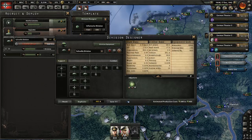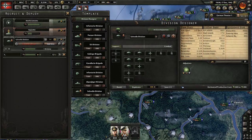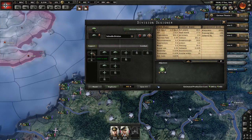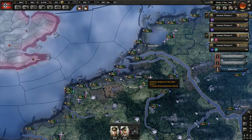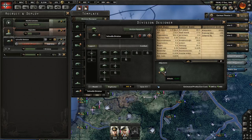A question I get asked a lot is: what is the best template for paratroopers? I don't feel the need to add anything extra onto them. A lot of times you're using them because you're exploiting the AI, or you're using them because they're on suicide missions.